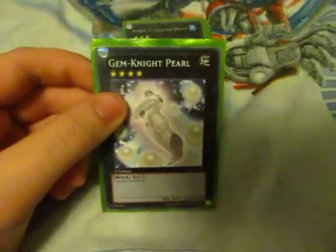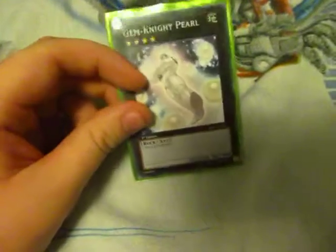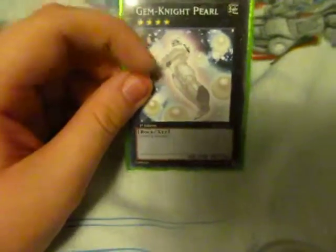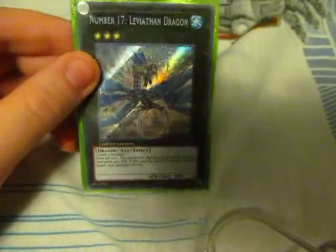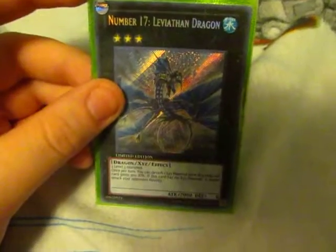Gem-Knight Pearl — awesome card. It's good in case Utopia isn't available. For my deck, if you have two Level 4 monsters on the field, you can summon this and it's actually more powerful than Utopia in terms of attack. I kept Leviathan Dragon — obviously it's a good card. I really need to start paying attention to the effects, because I didn't know that when it doesn't have any Xyz Material monsters attached, it can't attack.